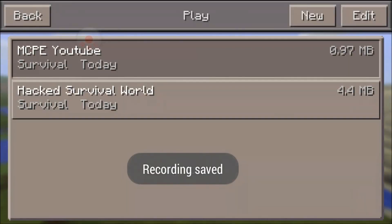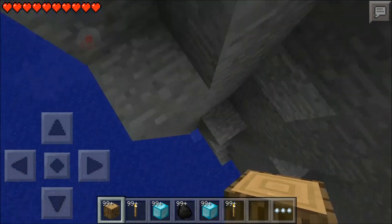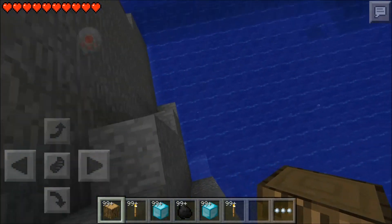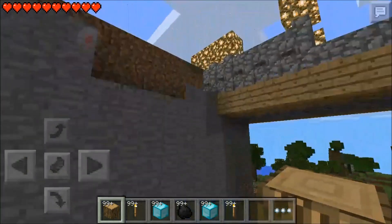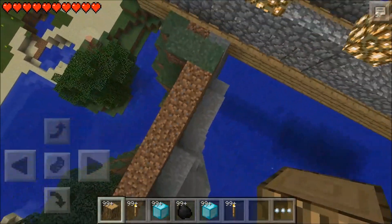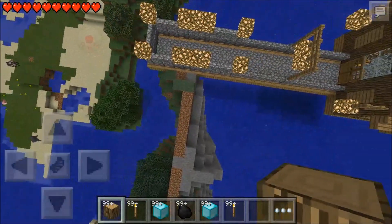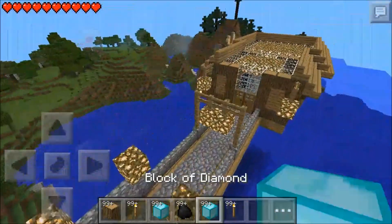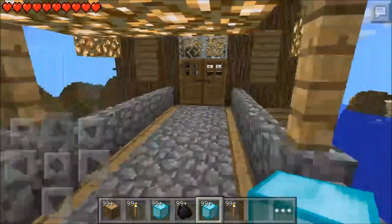Click your world. Boom — you have all your stuff that we got: torches, diamonds, coal. And yeah, you can fly, which is really cool. And yeah, infinite health, as you see.